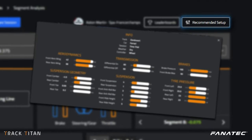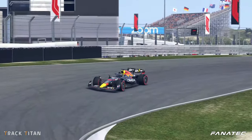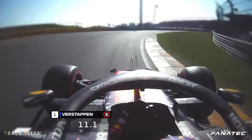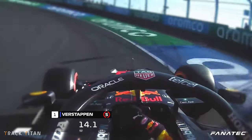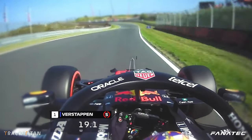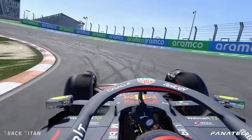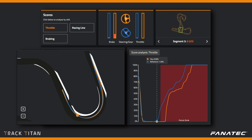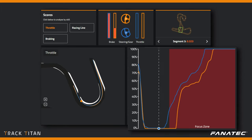The high banking on some corners is also one of the unique aspects of Zandvoort. In real life, we see the drivers use this banking as a slingshot — they get high up on the banking so they can exit the corner with tremendous speeds. In the game, it works a little bit differently. The widest line is not necessarily the fastest. When we look at this Track Titan analysis, we see that the optimal racing line is pretty much in the center of the track throughout turn 3. By getting back on the throttle gradually, you can build up speed throughout the whole corner and exit in a stable manner.